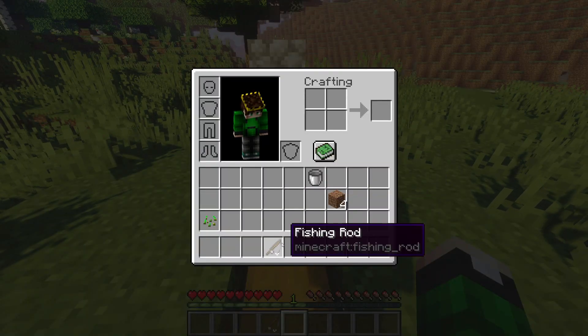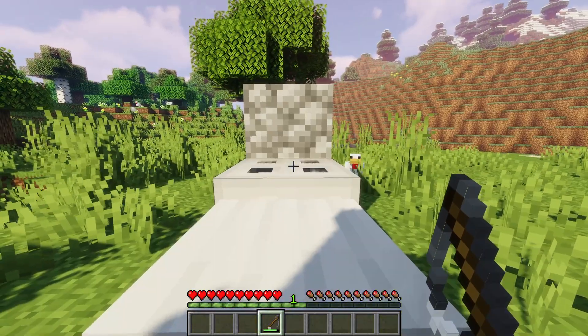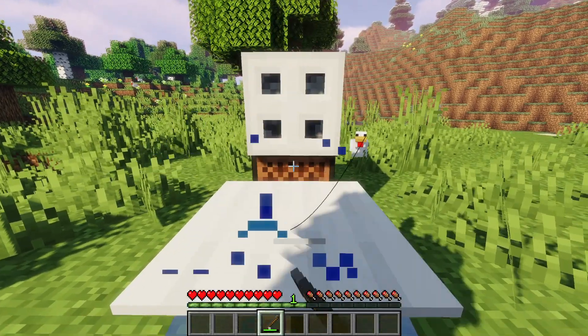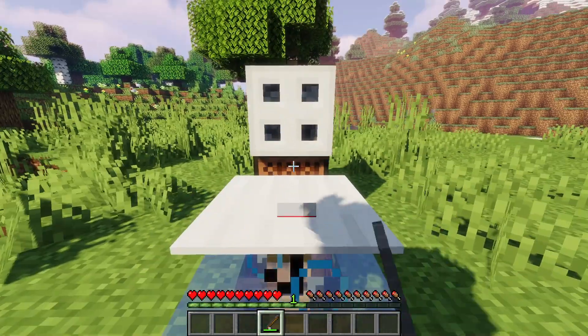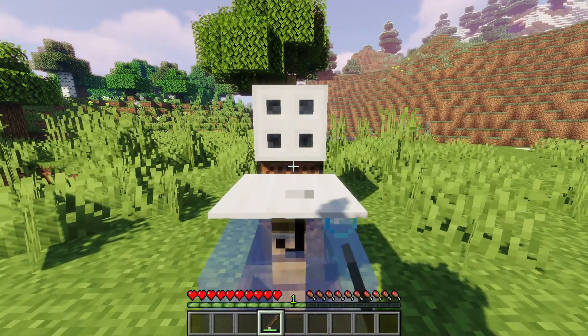To use it, get your fishing rod out and walk onto the chest. Look at the top part of the pressure plate, hold down right-click — it'll start throwing. Then slowly move your cursor down to the note block. Now you're automatically fishing. Make sure your cursor is on the note block, and now you just hold the cursor and wait.